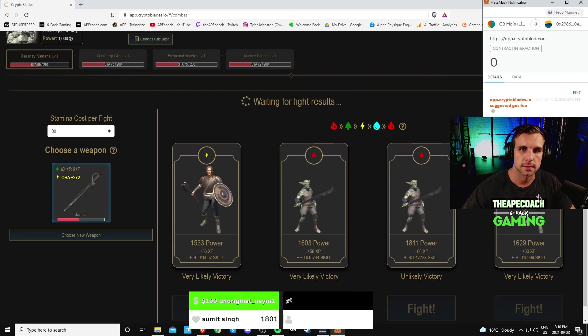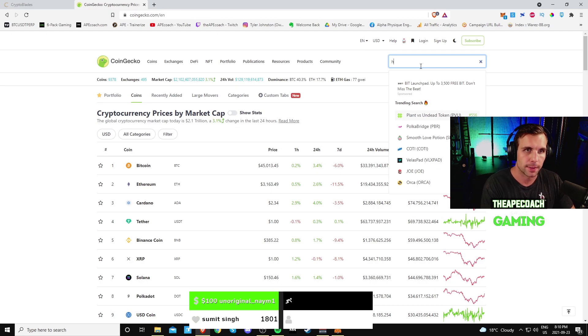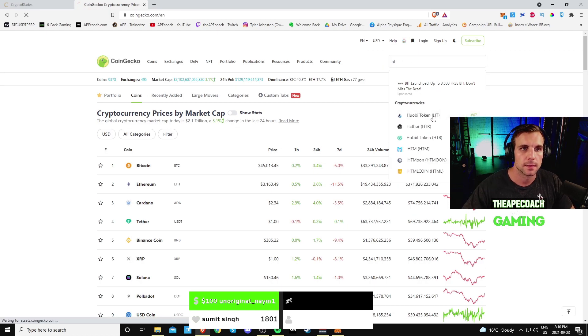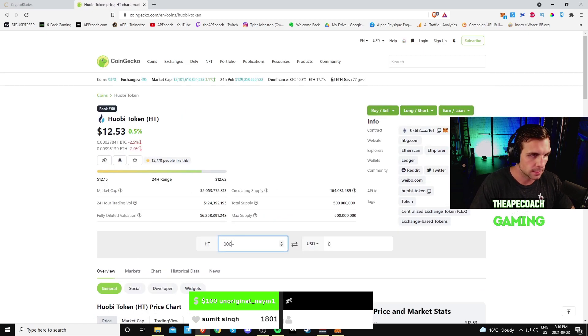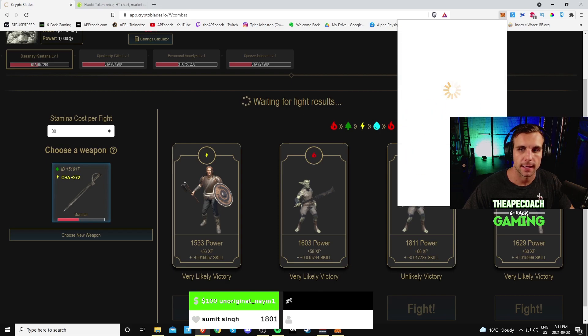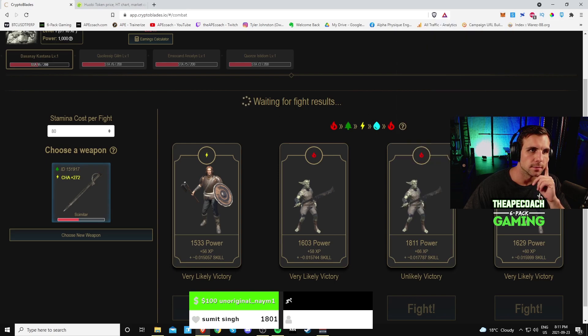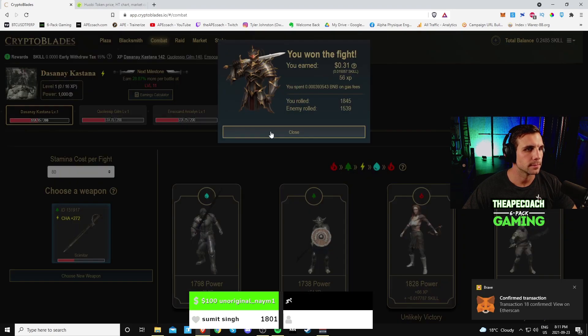Let's do a fight. The max gas fee is 0.000675 HT — it's even less than that when I did my fights earlier. In terms of the Huobi token, 0.000675 HT is about 0.8 of a cent — so less than one cent in gas fees for the fights, which is incredible. Let's confirm that and see what happens — pending, we'll let that do its thing. Hopefully we win this fight so I can show you guys how much we're making.